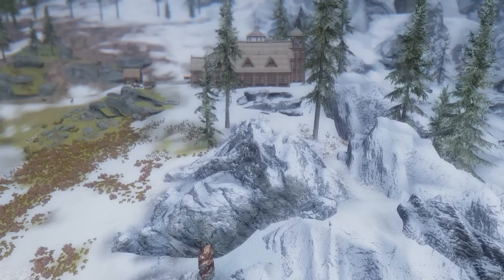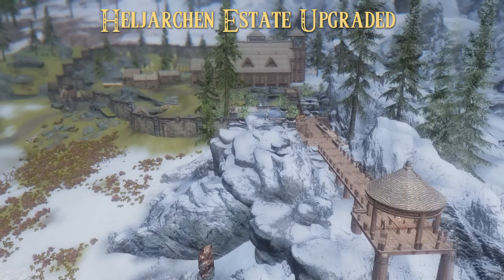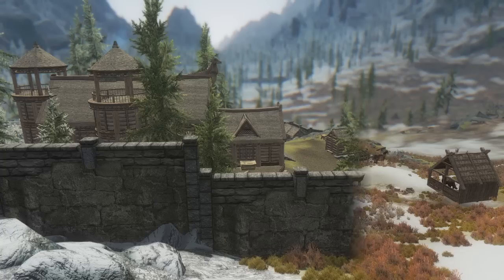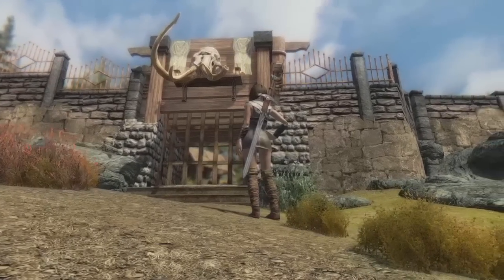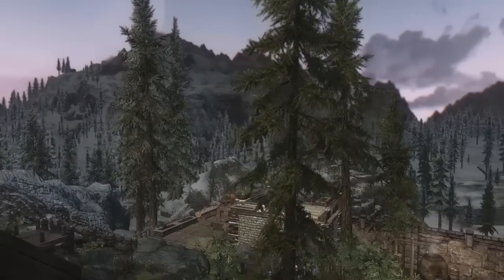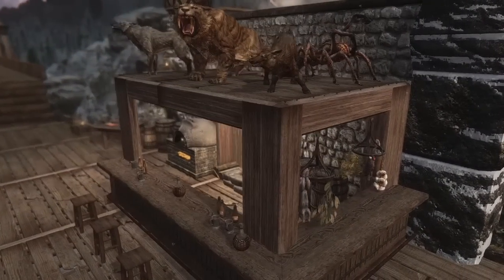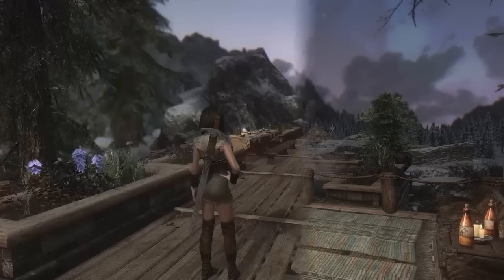The first Hearthfire home we'll upgrade is the Heljarchen Hall. We'll be using the mod Heljarchen Estate Upgraded for this. One of the most noticeable features after installing this extension is the new wall surrounding the estate. This will help you against any attacks on your home and make the place feel more safe altogether. Another feature you might immediately notice is the new large platform extending all the way to the giants camp, which is located close to Heljarchen Estate. This platform has a well placed bar with sitting spaces and a large pool behind it — a very nice addition to the home.